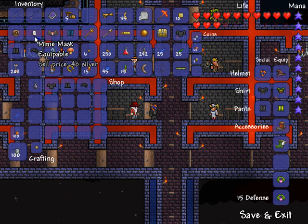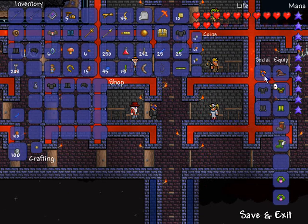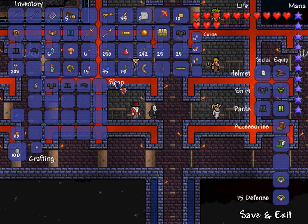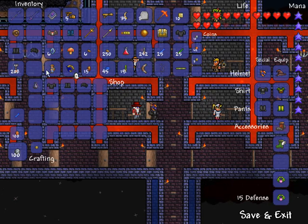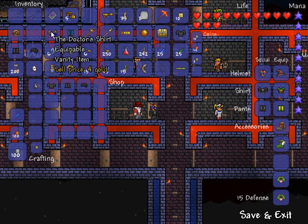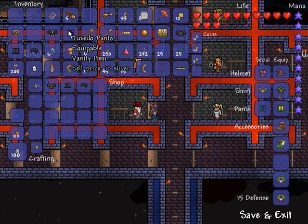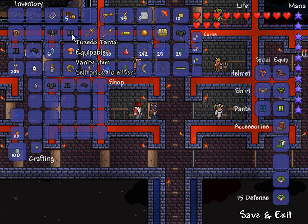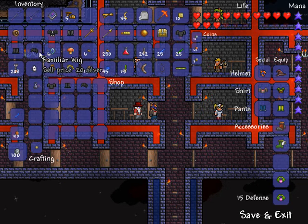We've also got the Mimi mask, which is sold from the clothier during a blood moon — and only during a blood moon. It's kind of creepy. I look like I'm a member of Daft Punk right now, that's why I like that mask. And then we also got the Doctor's shirt and Doctor's pants, which is a play on Doctor Who. It is sold from the clothier during a full moon for 20 gold each piece. The Mimi mask is 2 gold each piece, and the familiar clothes are 1 gold each piece.